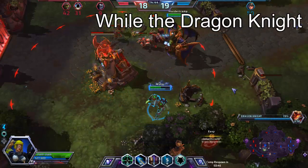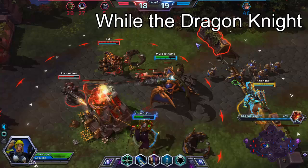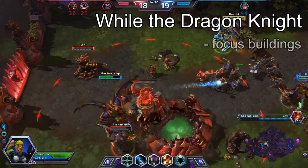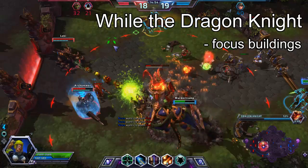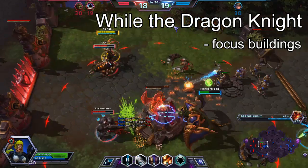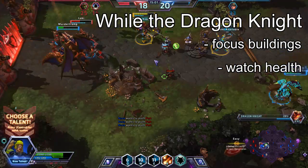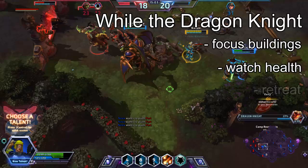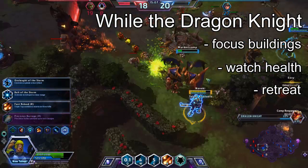But when you do finally activate the Dragon Knight, I still see players making simple mistakes. The biggest one is attacking minions and players instead of attacking towers and forts. The dragon does huge amounts of damage to buildings, so that should be your main focus. I also often see players stay way too long — their teammates won't be around or are low on health, so try to watch your health and retreat to a safe area before the dragon dies.